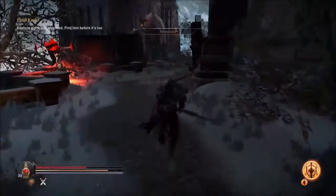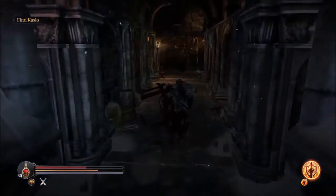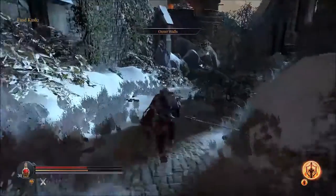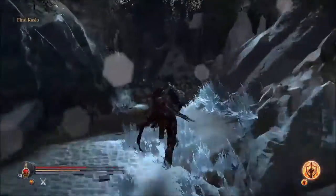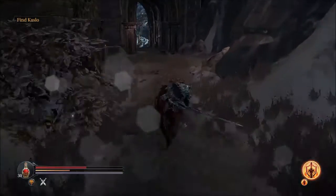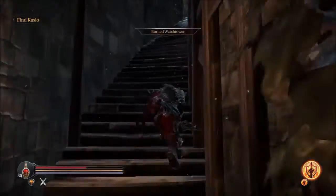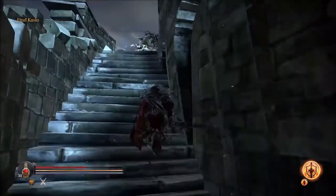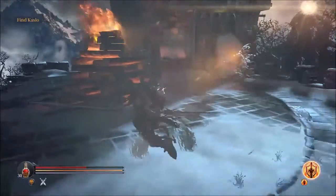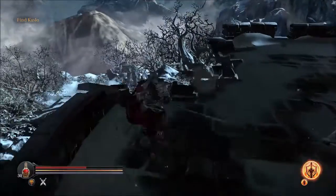Go along this way, just keep running. Turn left, go up the stairs. There will be an archer here, and you can light this bonfire using a bloody flint.